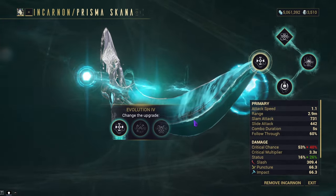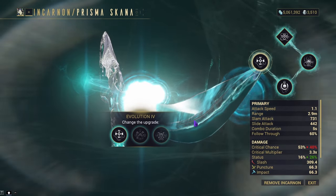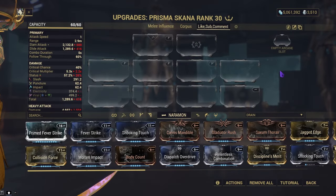So let's cover the build, test in the simulacrum, and then go do a real mission. With the builds, I have two for you today: a melee influence build, like basically every other melee weapon in the game, and a Corpus build.